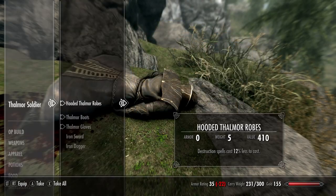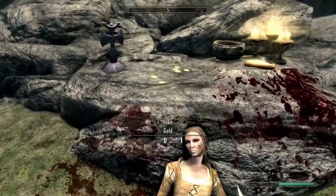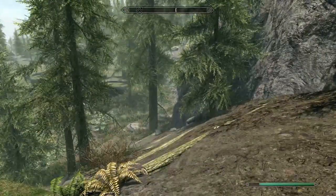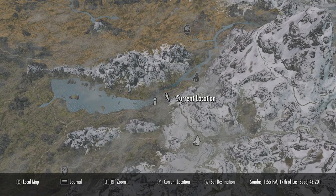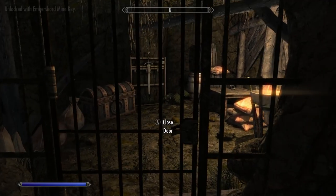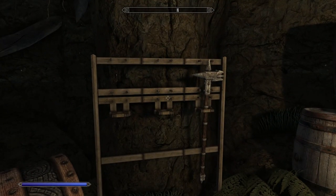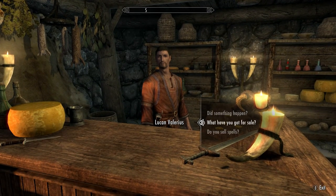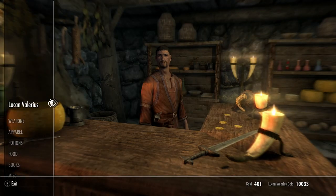We're gonna go to Embershard Mine to get a two-handed weapon — it's located right there. We're not gonna get any standing stones yet until we get the Lover Stone, because that's the best. There's always a two-handed weapon here, and we're gonna pick up the two-handed gauntlets from White River Watch, or White River Overlook.